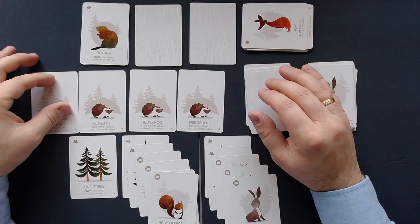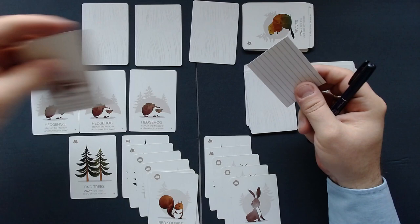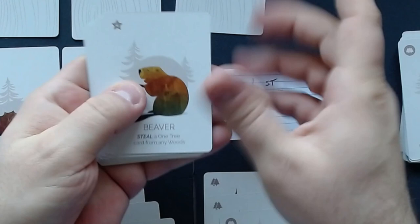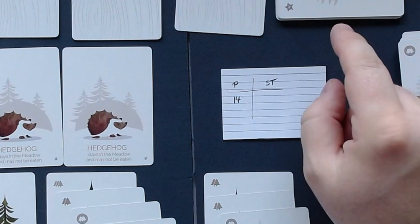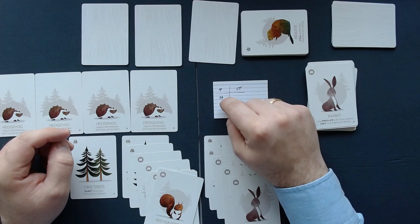Now we are done. The beaver couldn't steal a one tree, but it will move to the predator pile. Now we will calculate our points. So the predators: we just count all the cards in the stack here — one, two, three, four, five, six, seven, eight, nine, ten, eleven, twelve, thirteen, fourteen. That is quite a lot actually. That's one of the highest scores for the predators so far. I think the highest was 15 at some point. 14 is pretty high — the lowest I had was 11 or 12. 14 is going to be hard to reach, but let's try.